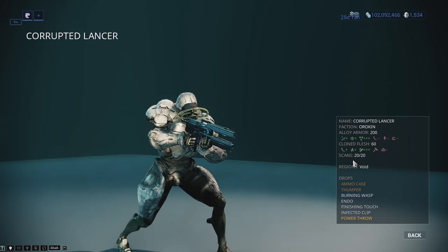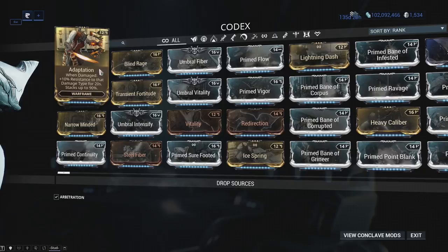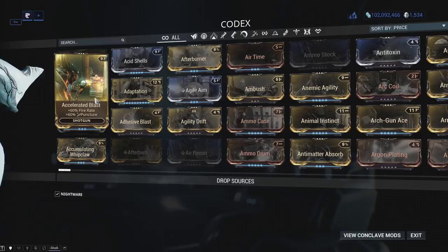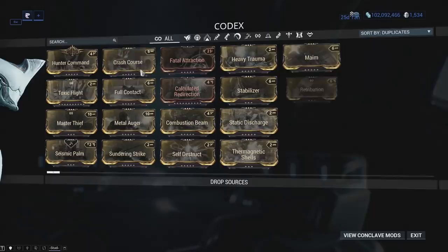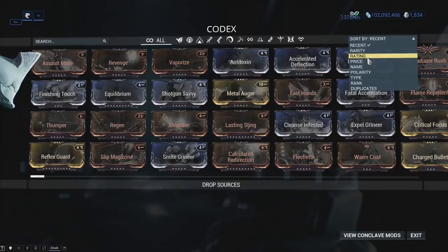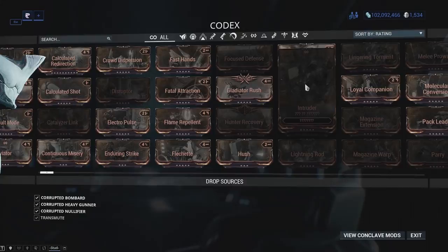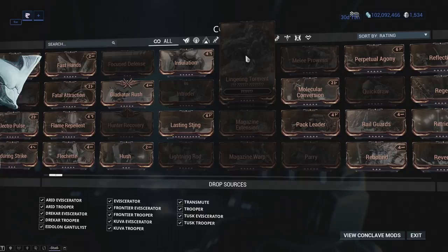Moving on, we're going to take a look at the modding menu. The modding menu is where you can track what mods you've got and also where you got them from. If we hover over Adaptation, we can see that we got that from an Arbitration. This is sorted by rank, but we can sort it by price, polarity, duplicates, recently acquired, and all these different ways of sorting it. So you can get an idea of what mods you have in-game and what you need to go get. If we sort by rating, you can see that I have some listed as undiscovered because I sold them for credits or Endo, but I can still see where I got them because I picked them up once before.